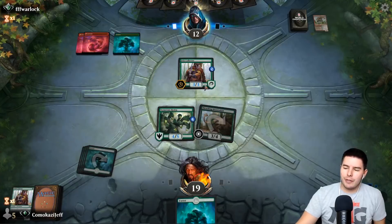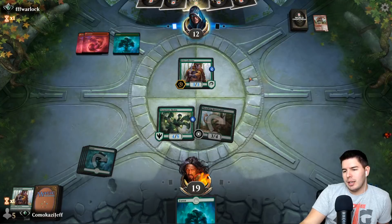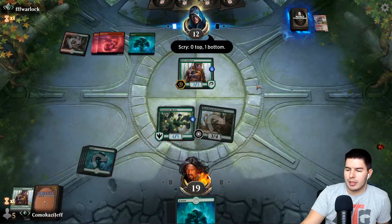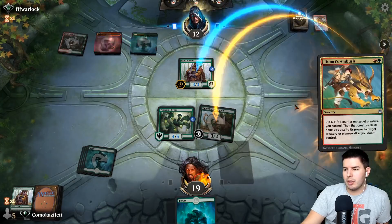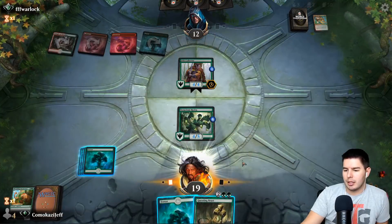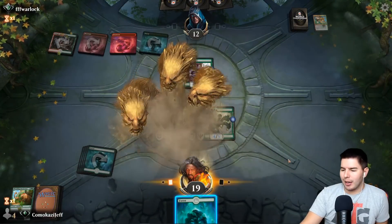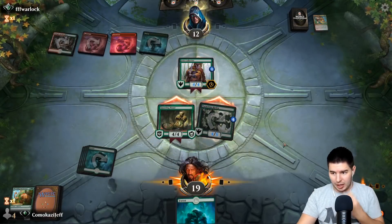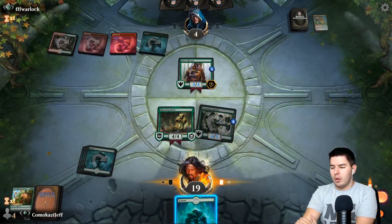Let's go for it — I'm really just banking on drawing something good. I could have killed the Pelt Collector first and then swung in, which I'm debating now. But we got their life total down and that's what we're trying to do — we are kind of aggressive, we are stompy, we're trying to go over the top. Swing in with everything — I'm guessing he trades off. Questing Beast takes it all — sweet, pass the turn.